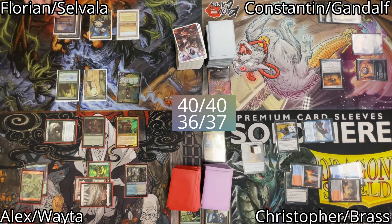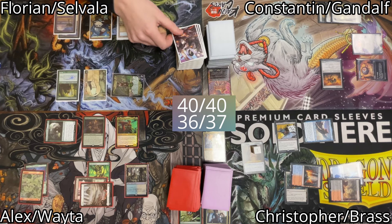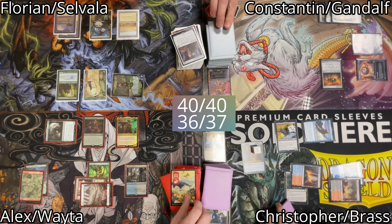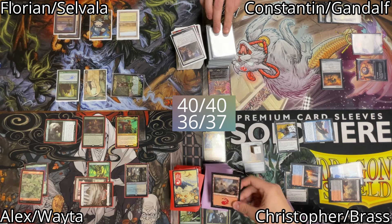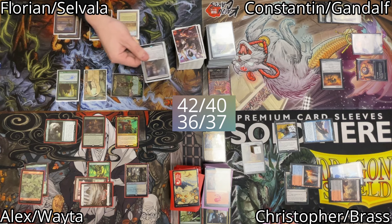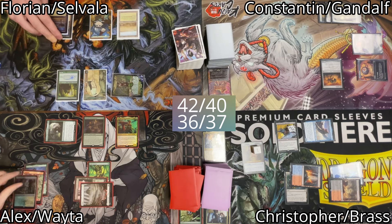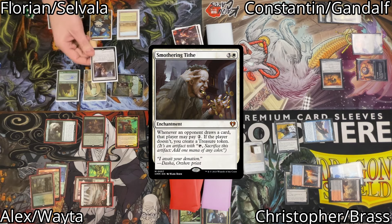Florian untaps and draws. He plays a land, then parlays with his commander. We all reveal the top card of our library and 2 non-land cards are revealed, so Florian gains 2 life and 2 green mana. He uses it along with 2 of his lands to cast Smothering Tithe.